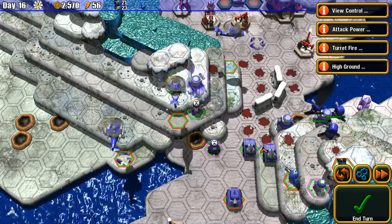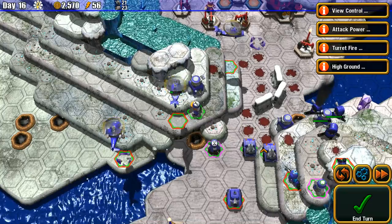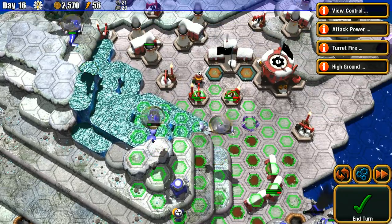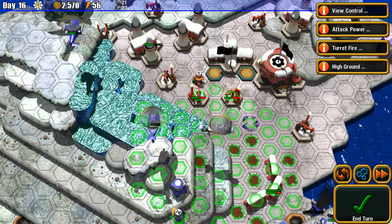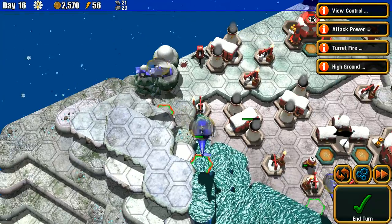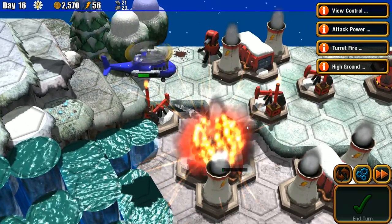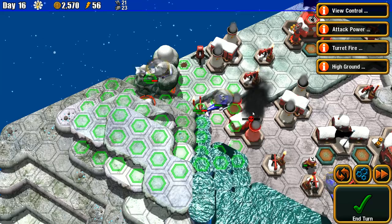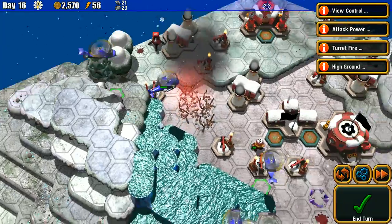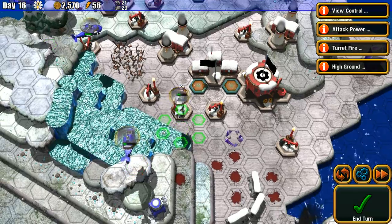Let's put a sentry gun here and move up. I'd like to destroy his tech center but I'll settle for that unit there. Now we're moving in with our bomber. Destroy this power plant. That should do something to him. Hopefully he won't be able to build units for a while since that tech center takes a lot of his power. He's low on health so he's not going to do much damage.